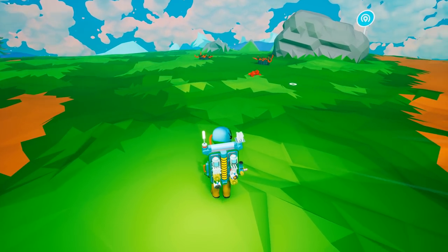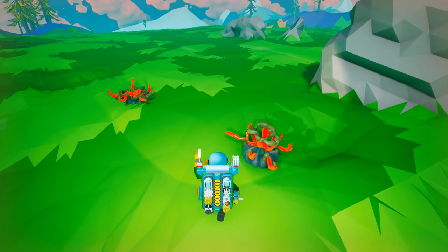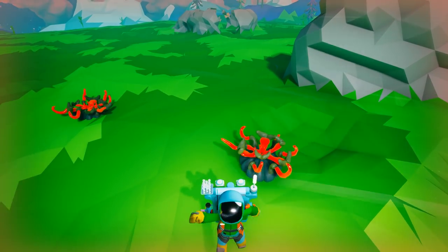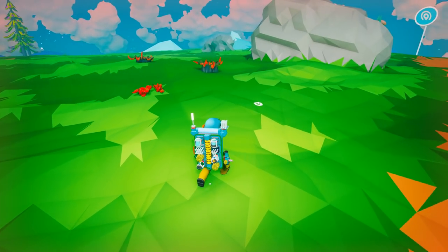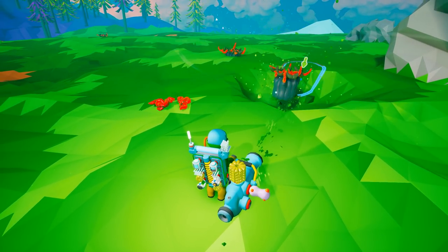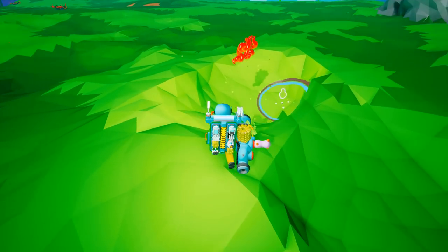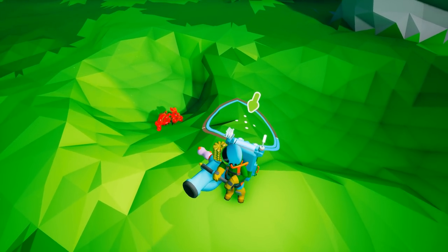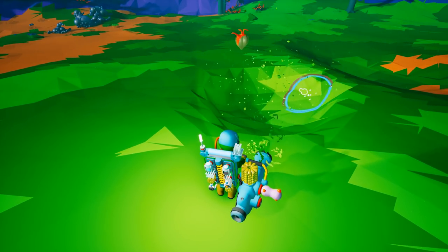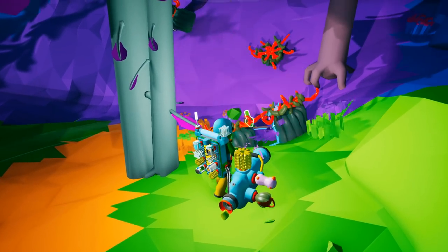Another plant you'll come across pretty quickly is the Bounce Vine. It isn't too bad — it will jump you into the air and knock you back, and you do take some damage. If you repeatedly get hit you'll eventually die, but it's relatively safe overall. The Bounce Vine can be dug up; it does explode but you don't take explosion damage from it, and there is a chance to get research or seeds. Here's an example of a Bounce Vine cluster.